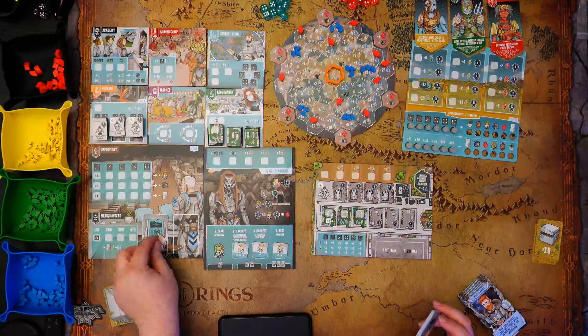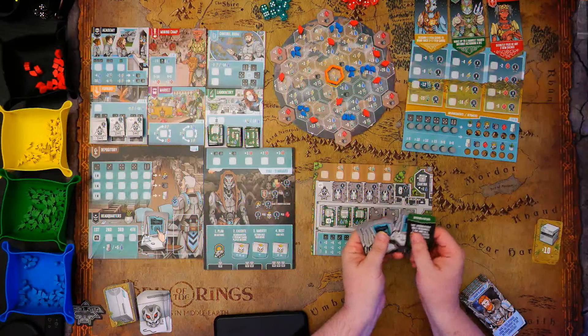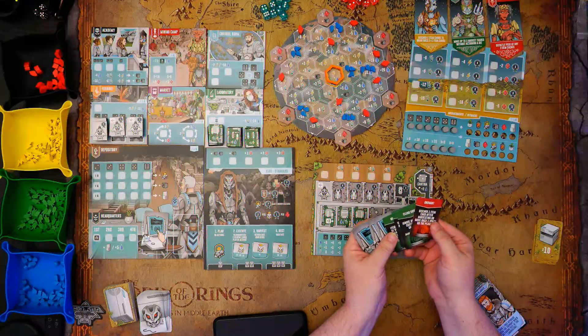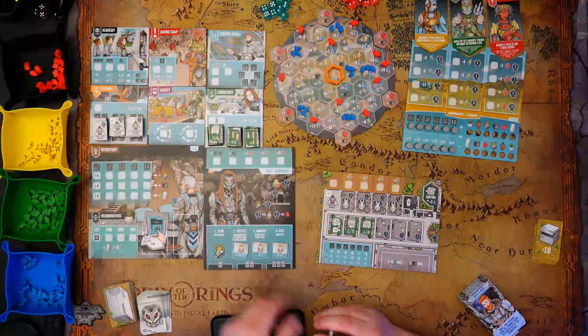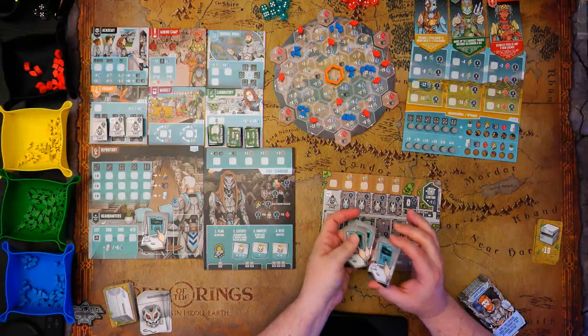I'm adding seven more event cards to that. Some of these events are good and some are bad, so you don't know what you're going to get. The green ones are good, the red ones are bad — they typically make things harder for you. In the solo version, on the back of each engineering board is an AI. They're basically all the same except they score differently. I'm playing against the Zhao — they're sentient robots that have turned on. Read the rules if you want to see the story.